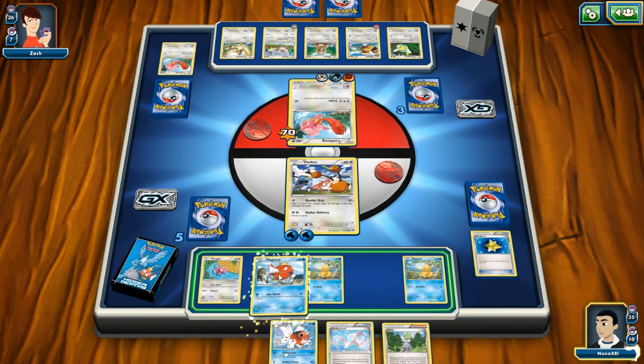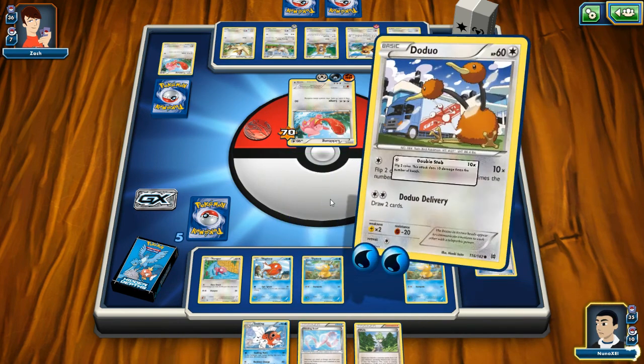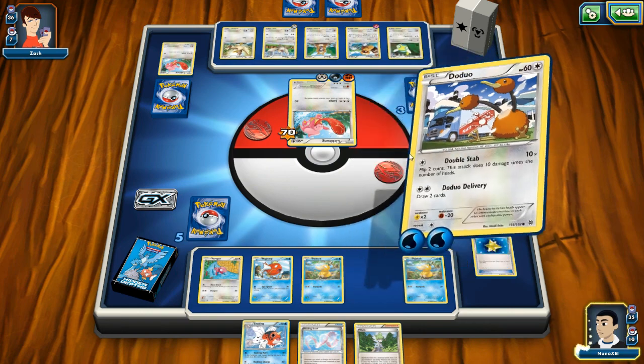Let's put Magikarp back in here and let's attack — or wait, I need energy. I need to get ready with energy. Actually no — I can kill him right now if I flip the right amount of coins. Do I take the chance? He's going to kill me if I don't — 50 points. No, I can last one more round.